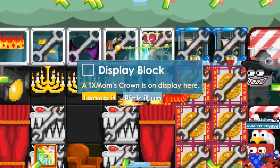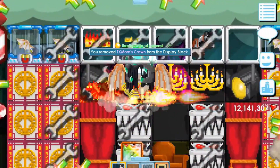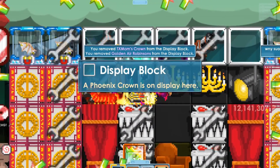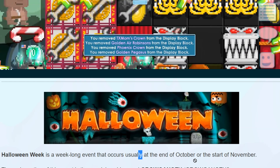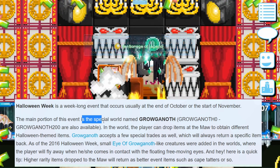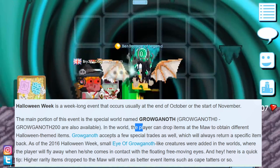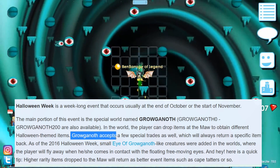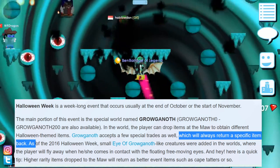A lot of you guys are new to Girltopia and don't know what this event is about. We're gonna read this real quick. Halloween week is a week-long event that occurs usually at the end of October or the start of November. The main portion of this event is the special world named Groconoth. In the world, the player can drop items at a mob to obtain different Halloween-themed items.